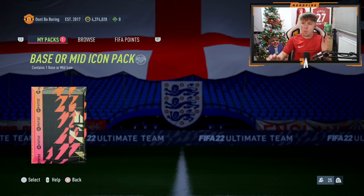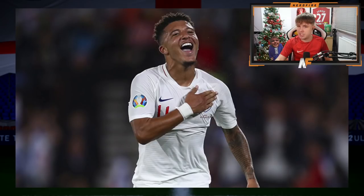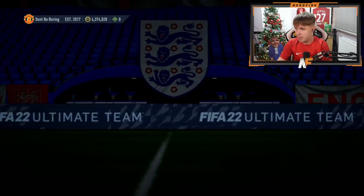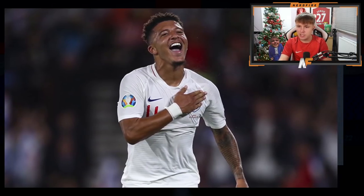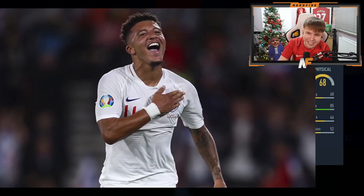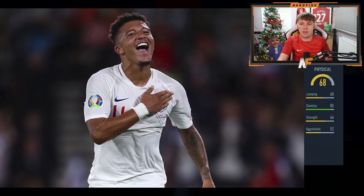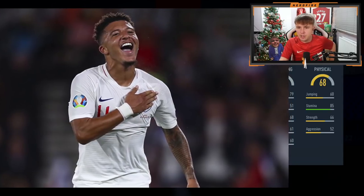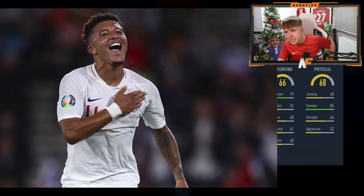Time now to stat-reveal my base or mid icon pack. We're covering it with an image and opening it up. The pack has been opened and we're revealing stats right to left. Physical is 68 but stamina is 85 — not the greatest physical, probably means it's an attacker. Defending is 66, so it's definitely not a defender.